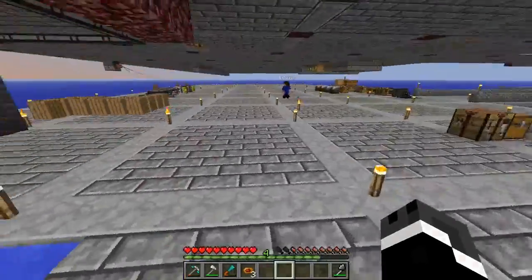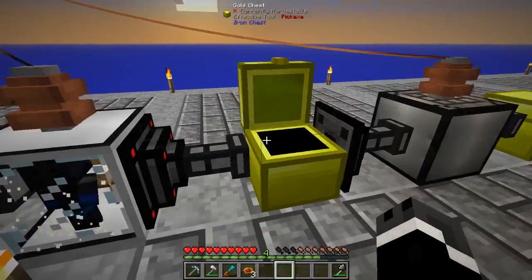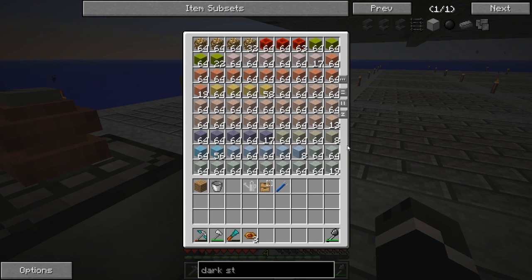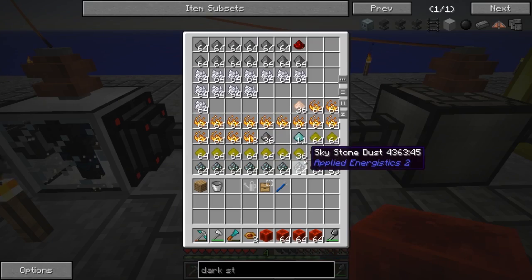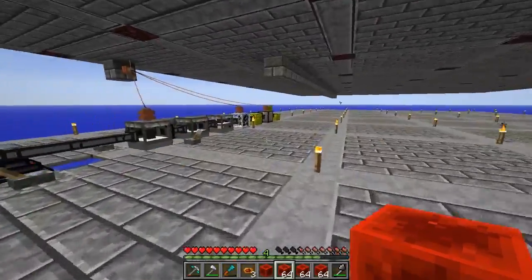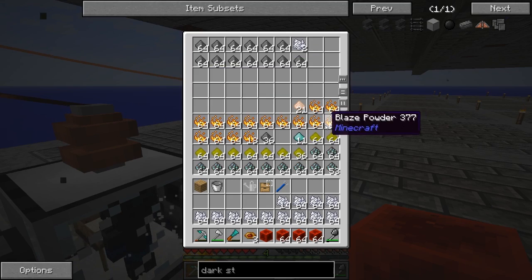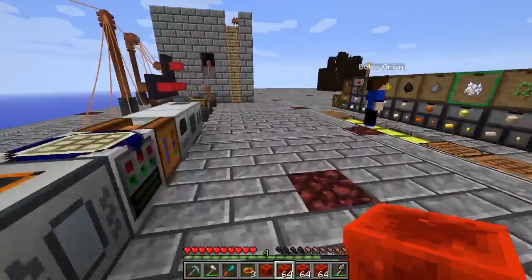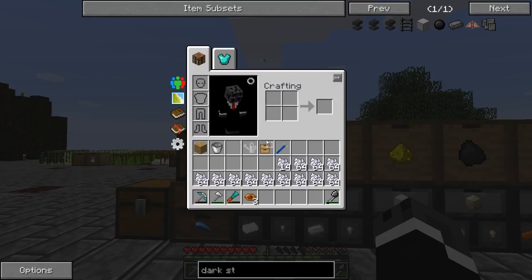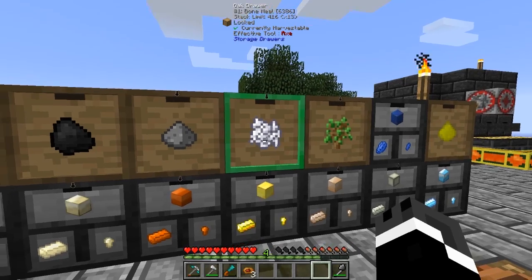We have a ton of resources because I've been leaving this place chunk loaded. Dust was spilling out on the ground because the auto hammers are poorly designed. This chest has been full at least once. I'm emptying the gold chest - we have drawers for bone meal, and I upgraded that drawer because it was full. We're going to void a bunch of this stuff later when we set up the auto setup.